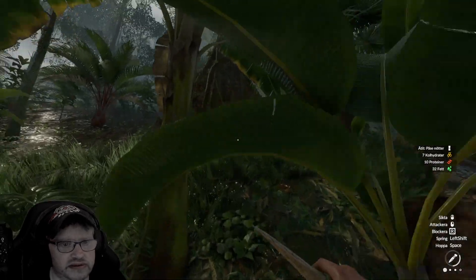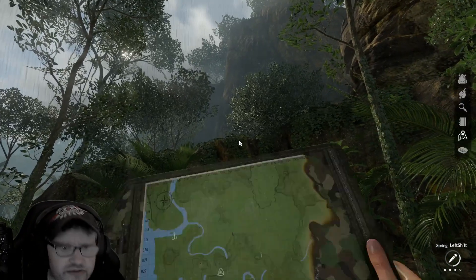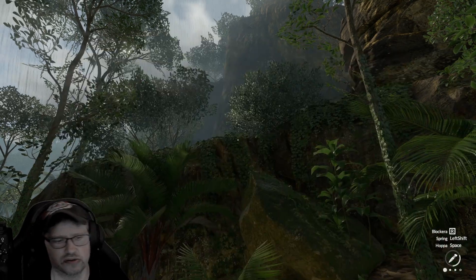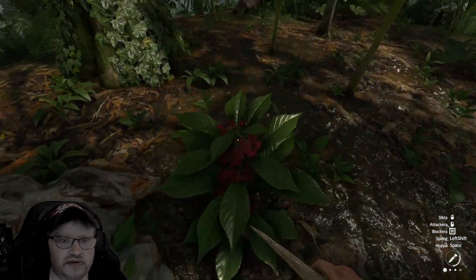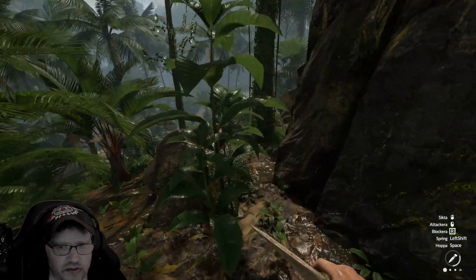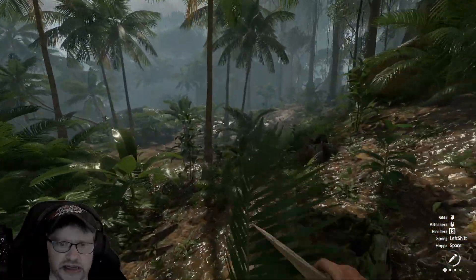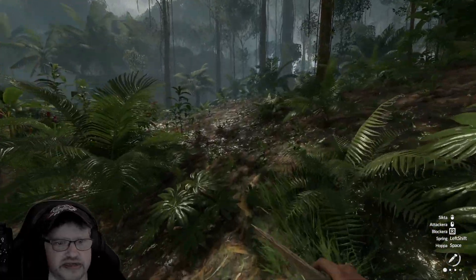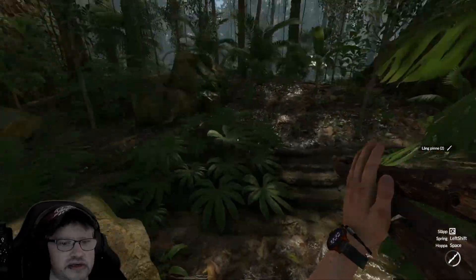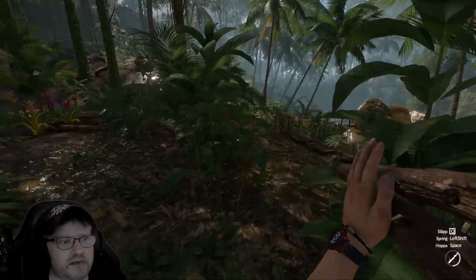I wonder if I should find something to eat. I've got bananas. Right in front of me is a big mountain, which is correct, so I need to go left around it. We should be finding our way home. Oh, there's a storage chest — that would be really good to have. And here's the road! I should be straight ahead — yes, we're home!